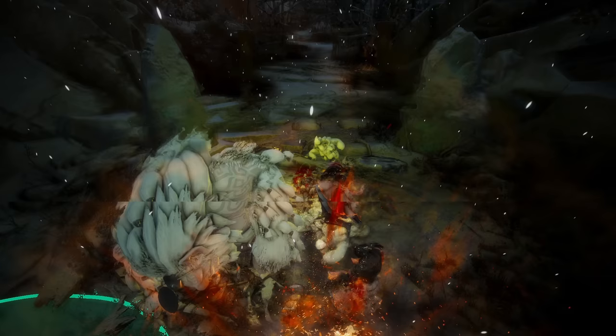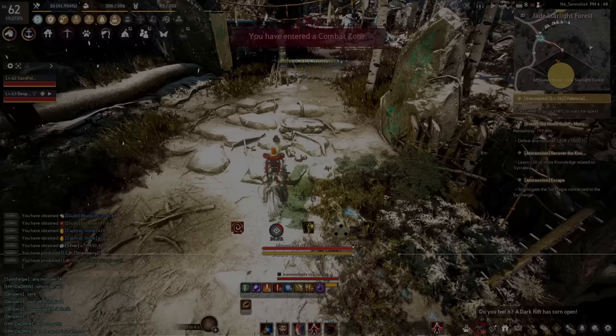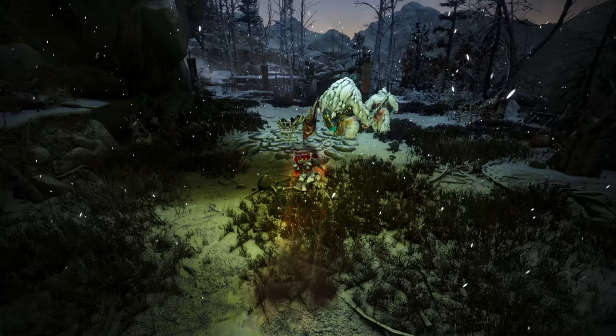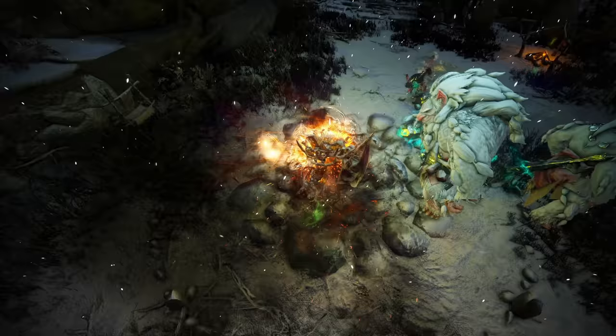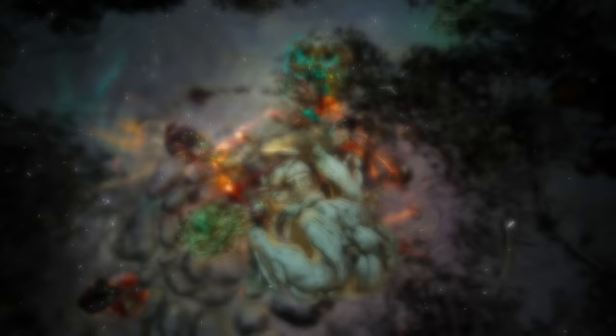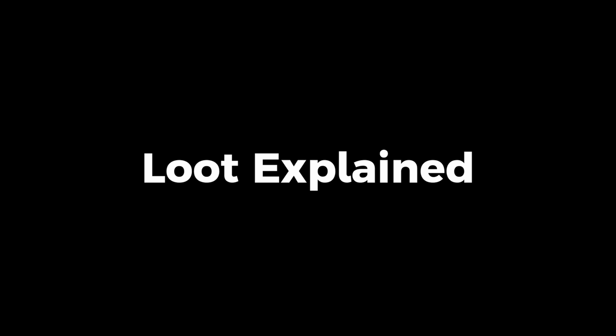In Black Desert Online, even the locations we grind at have some level of a learning curve. Generally, you want to find a rotation that loops around in some form of a circle. The goal is to never have to awkwardly stand still waiting for monsters to respawn. Another crucial step is to make sure your horse is close to your rotation — we will go over why in the next segment, just make sure that it is somewhere safe and nearby. A lot of popular grind spots also come with their own mechanics, so make sure you understand these to speed up your grind. I have started posting videos devoted to some of the most popular grind spots on the channel, and with just a quick Google search you'll find a whole review for any grinding location in this game.